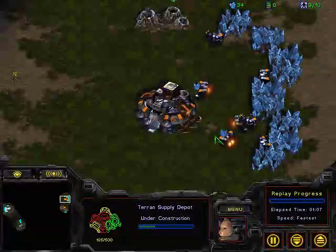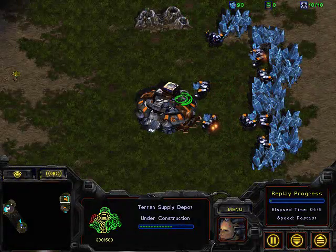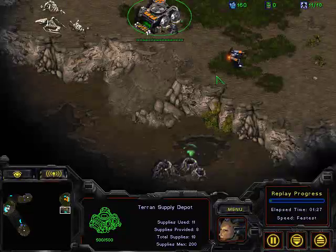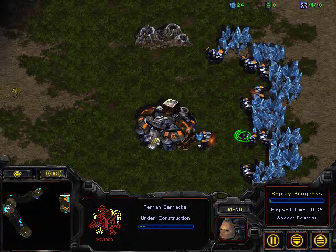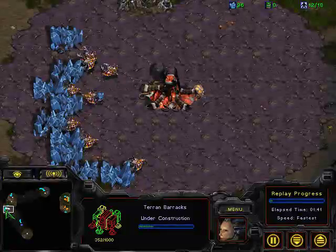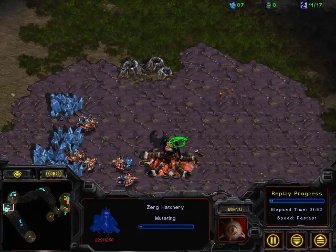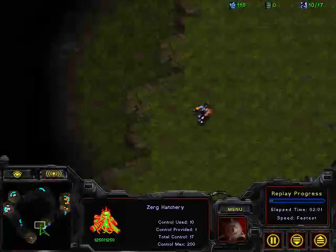It looks like Antares is going to wall off his ramp, going with a 10 supply, so it looks like he wants to go for a macro-oriented build to try and build up a little bit before he goes out. Fitch is actually late on a depot, so it came much later than it should have. And here we see his racks coming up. He's got about 9 SCVs on that mineral line compared to Fitch who has probably 10 or 11 drones. We see a 12 hatch — 12 hatch, ladies and gentlemen. My brain's not in 5th gear right now.